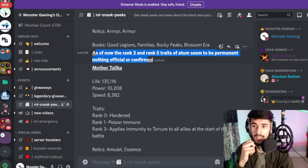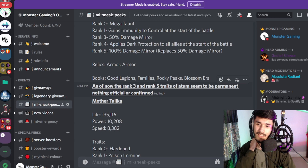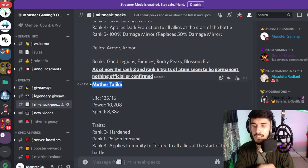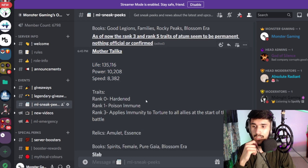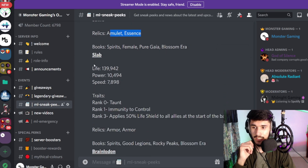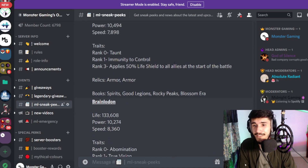The rank 3 and rank 5 traits of King Adam seem to be permanent, but nothing is officially confirmed, so don't get super excited or nervous — they might end up changing. Double armor is good for tanks; you can stack two armors like Vate Magma Armor and Reach Armor. Books: Good Legions and Blossom Era families. Mother Salica is another monster coming out very soon — rank 0 is Hardened, rank 1 is Poison immune, rank 3 grants Immunity to Torture at battle start to 12 allies. The Sorcerer immunity and relic slots look good.